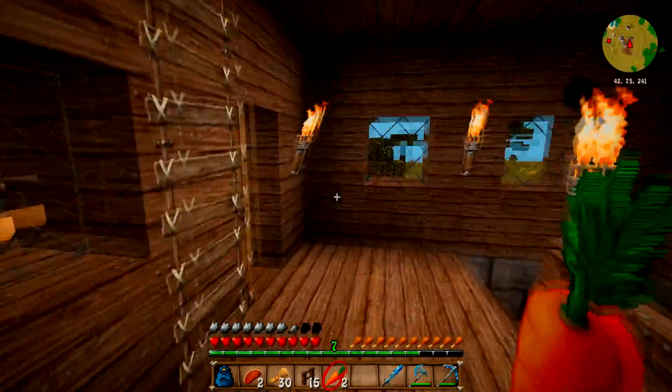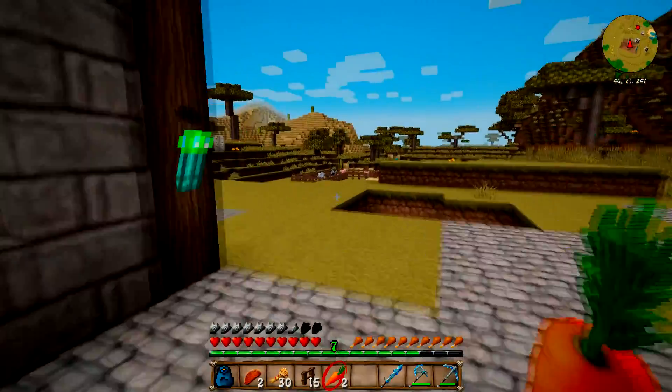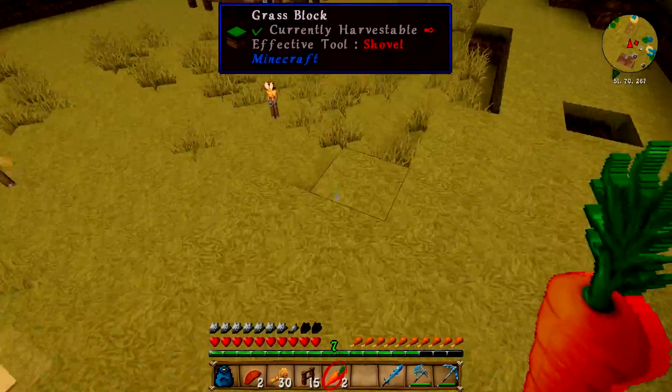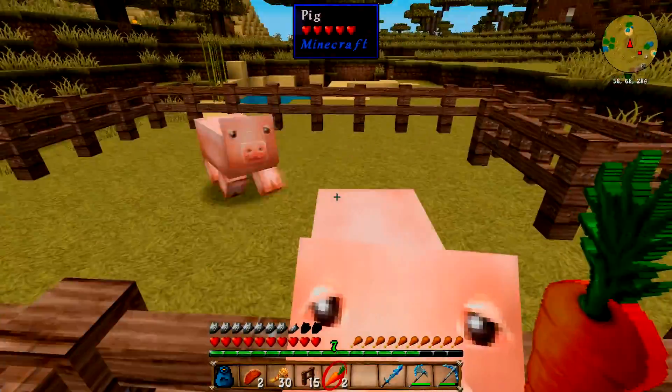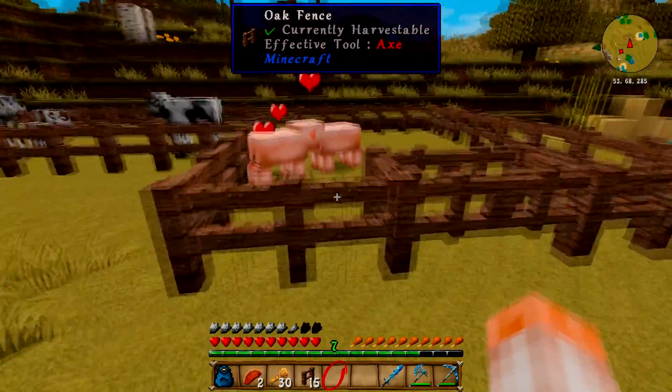So yeah, this is pretty much how you make a little farm, and this is how you keep pigs happy. Cows have wheat, pigs have carrots, and chickens have seeds. That's how that's done. So you make them love each other and then it's Minecraft baby time.